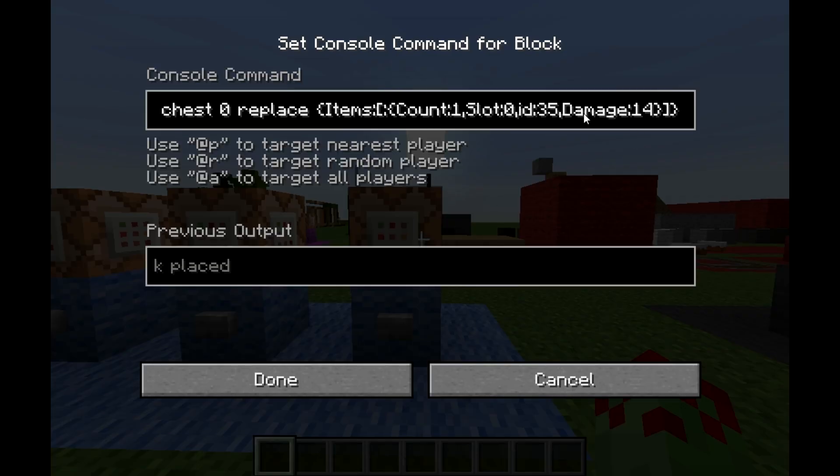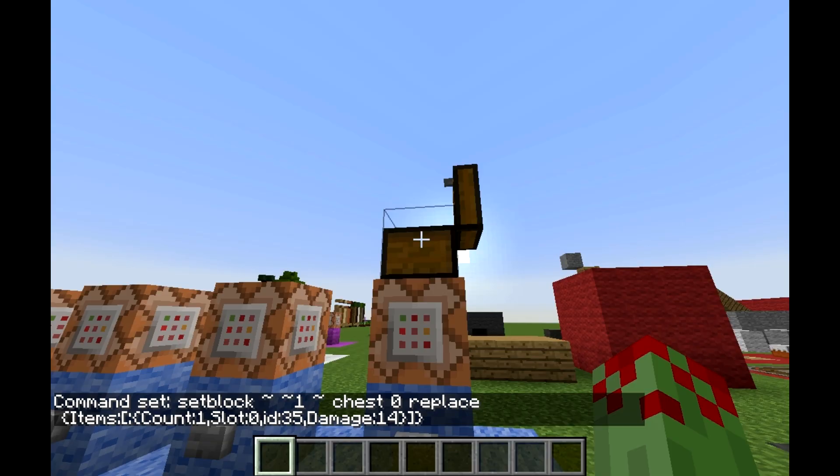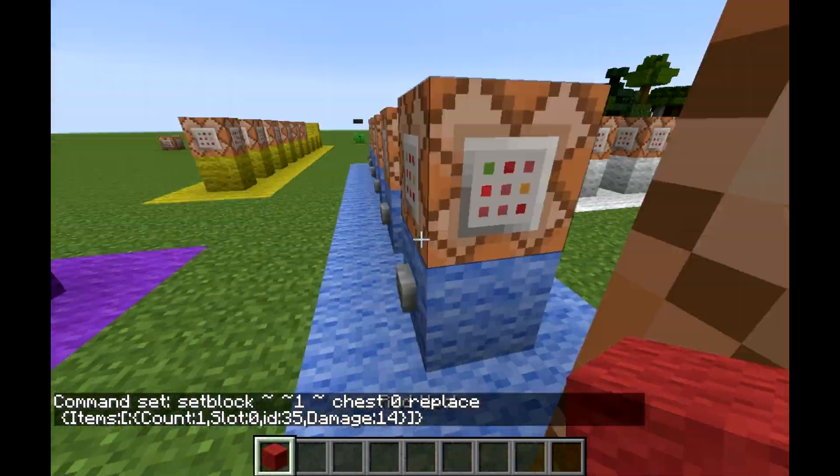The final bit is just adding the damage value after the ID — that's the extra data for the item. As you can see, it's now red wool instead of white wool.